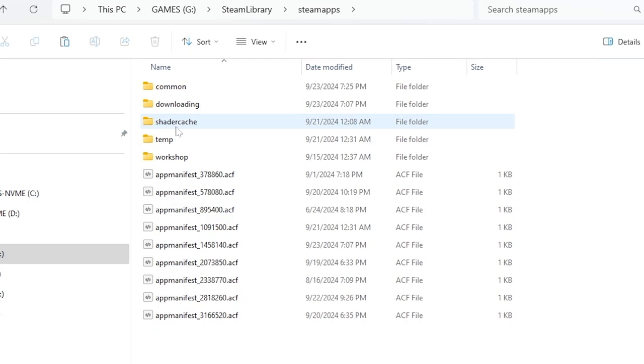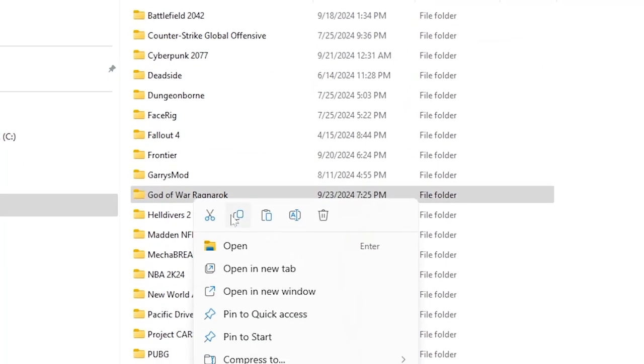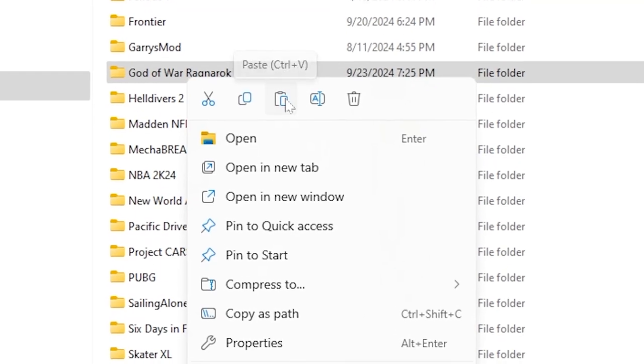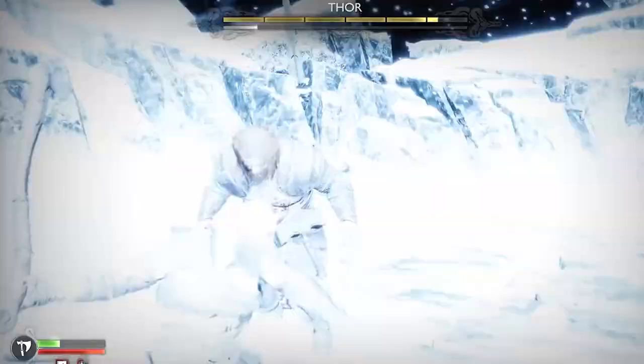Now find your God of War folder, usually located here, and simply right-click on the folder and hit paste. Now when the game launches and asks you if you want to connect your Steam account to the PlayStation Network, press no — that's it.